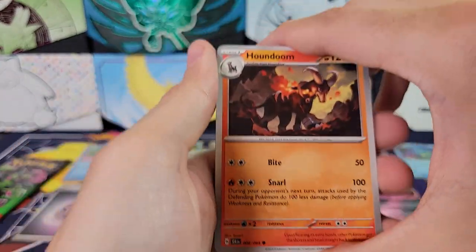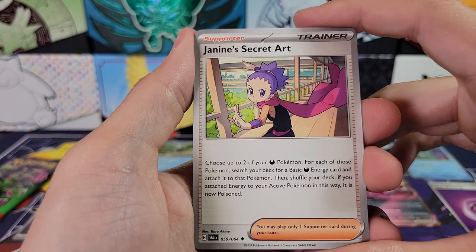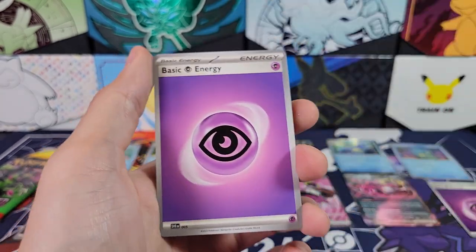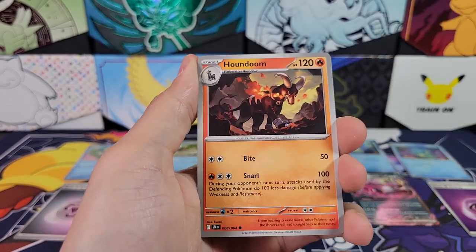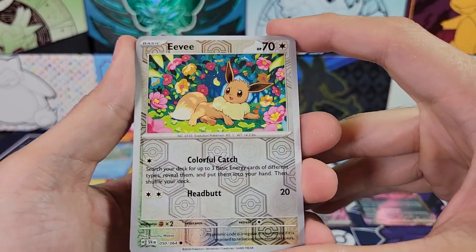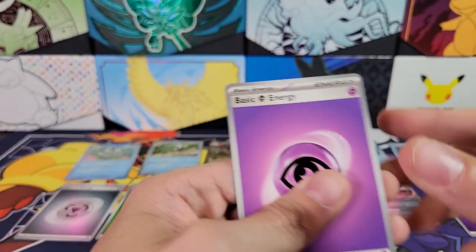Two packs left — let's try to get one hit at least. Houndoom, Stufful, Joltik, Persian, Binding Mochi, Crobat, Janine's Secret Art. We've got Powerglass, Decidueye, and a Dusknoir Hollow Rare. Last pack — are we going to get skunked on the Greninja box, or are we going to get some magic? Dartrix, Stufful, Houndoom, Binding Mochi, Iron Moth, Janine's Secret Art. We've got a Reverse Eevee, and a Reverse Crobat — and no hits out of Greninja. Yikes.